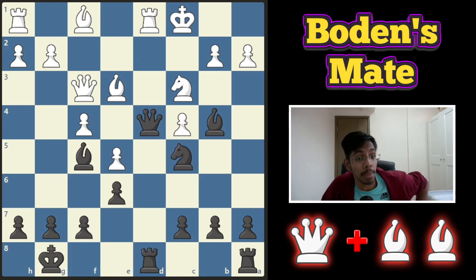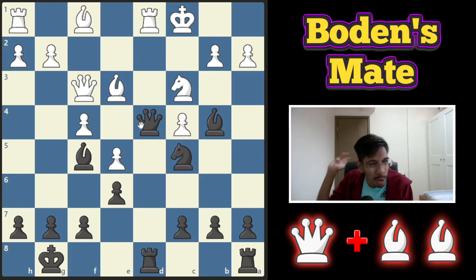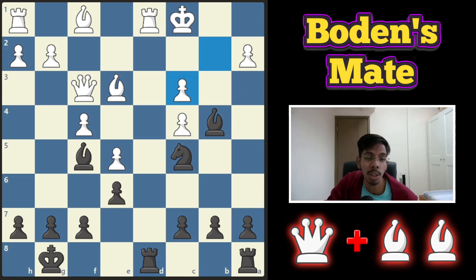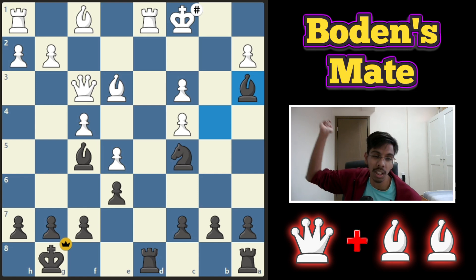Fourth example — black to play and win. This should be super easy. You can already see the white bishop is locked in. You want to sacrifice, bring in the bishop, and win the game. So sack the queen. White takes the queen, you take the king, and you win the game.